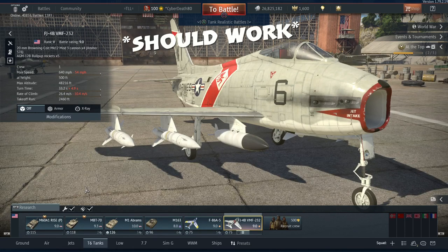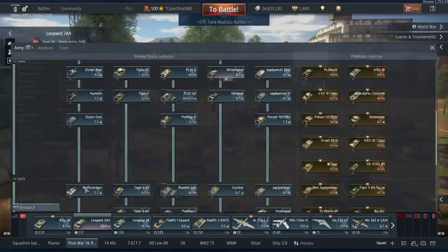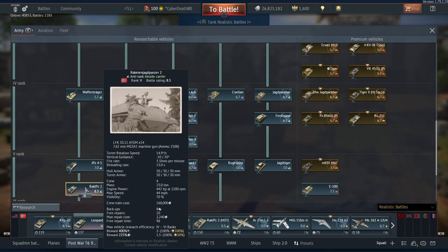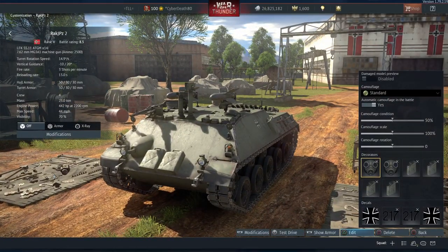I cannot physically control the direction of these missiles. The way these missiles work is exactly the same as on the Raketen Jagdpanzer. On PC it's WASD — same as the Bullpup missiles, that's what you use to control where they go. On PlayStation we use the left directional analog stick, the one that controls movement for the tank. When you fire a missile you lose control over movement but gain control over the missiles. That should be what happens on the plane — unfortunately when I try it, it doesn't work.